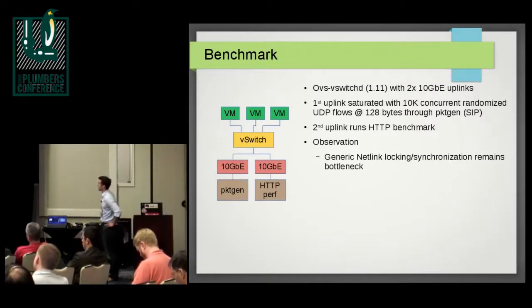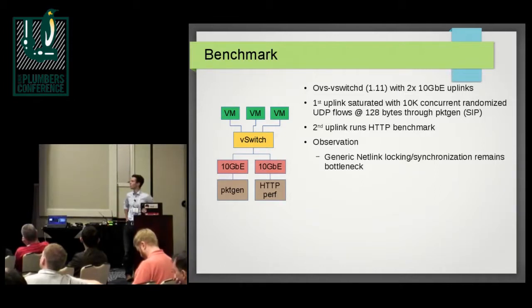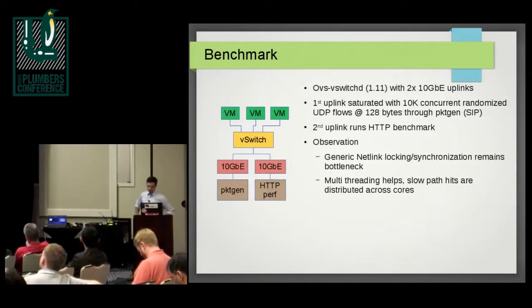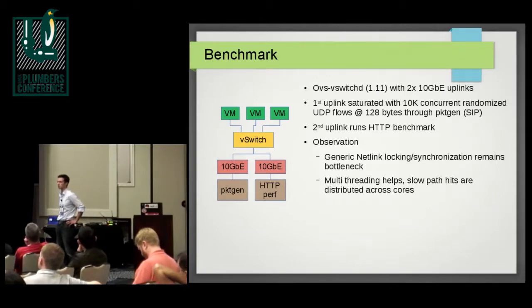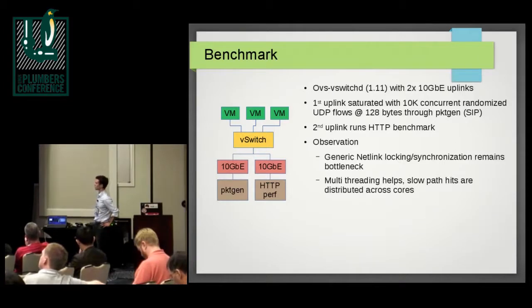The observation is that the generic netlink upcall is still the bottleneck — specifically the locking thereof. Multi-threading helped a lot but it's still by far the slowest piece in the whole machine. The reason multi-threading helped is because it no longer puts all the load on a single core. Previously on a six-core machine, you'd see one core at 100% CPU just running OVS and unable to keep up. Multi-threading spreads the cost of the slow path across all cores.